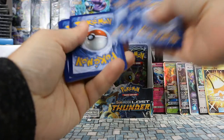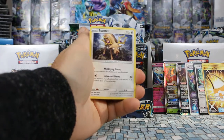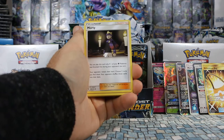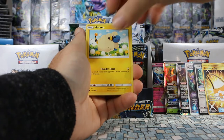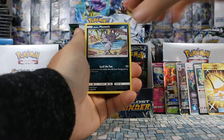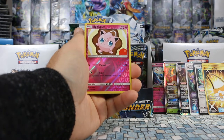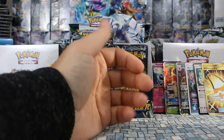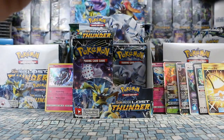Four ultra rare cards on this right side alone plus two prism stars — I've opened some boxes and got less than that from the entire box, so I'm patting myself on the back. Pack thirteen: Morty, Carbink, Mareep, Wormple, Jigglypuff, Alolan Meowth, Cubchoo, Jigglypuff again is our reverse. Our rare is Zebstrika — a non-holo rare. Down to our last five packs on our right side.